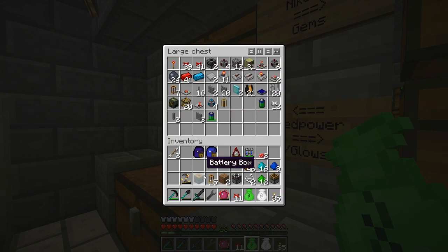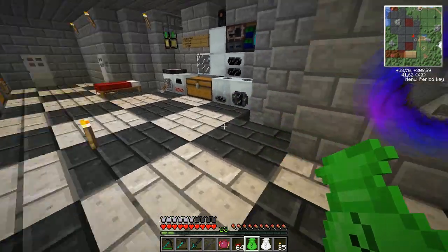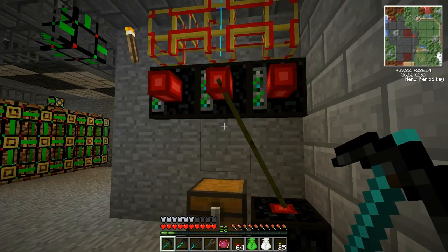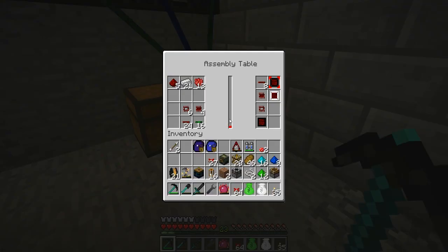We need deployers, tubes, support frames, frame motors, and red alloy wire. We'll also need some latches and request them as needed. I need to set up a system to charge my BT batteries - it can be done with Red Power and BuildCraft. I'm going to start with that first. Let's make the iron AND gate - so let's cook one up. Iron AND gate - this will probably take forever. I'll pause the video while it's being created.